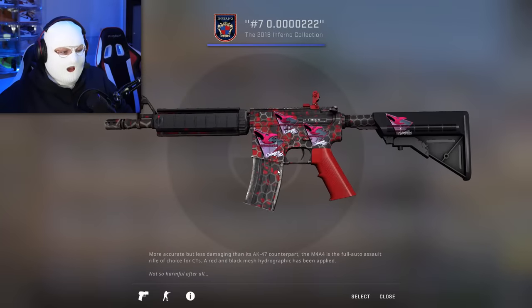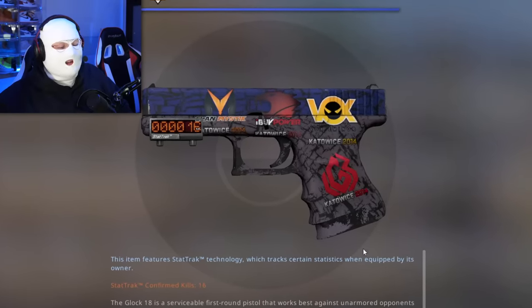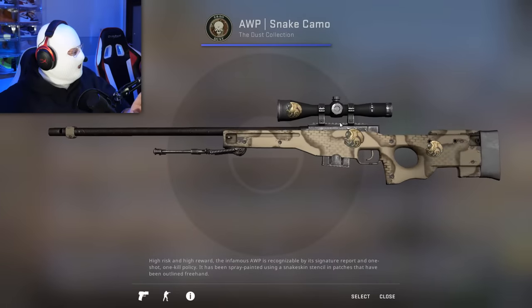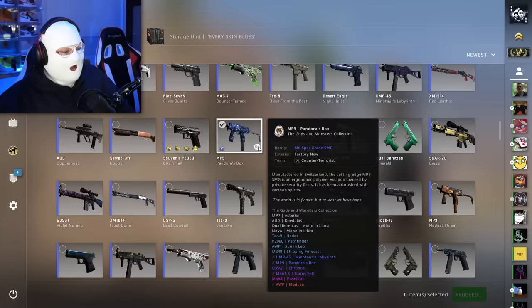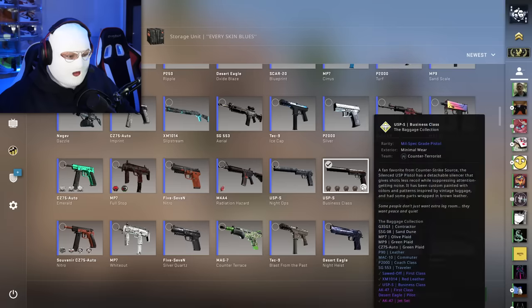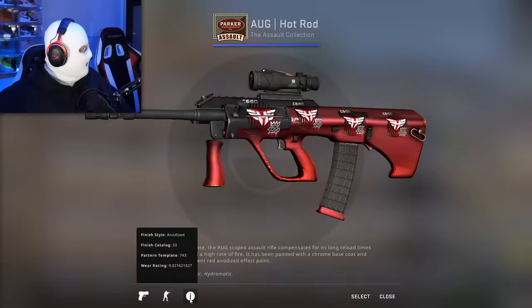Then there's one that was apparently a gift from Arctic. I had literally no idea I had this — a Glock 18 Blue Fissure with four Kato Papers, IBuyPower, and Vox. That's really cool. A Snake Camo Minimal Wear listed for $75, and a Pandora's Box MP9 for $80 — Factory New, really nice skin. And holy shit, the AUG Hot Rod Factory New at $220! It's from the Assault Collection which trades up to the Glock Fade, a very nice and very expensive skin.